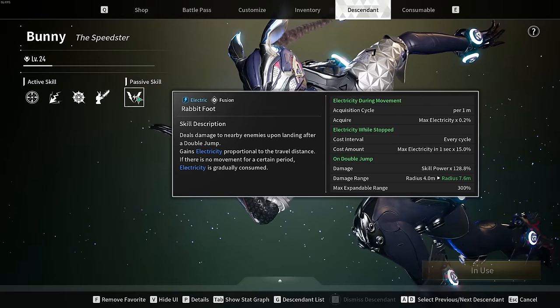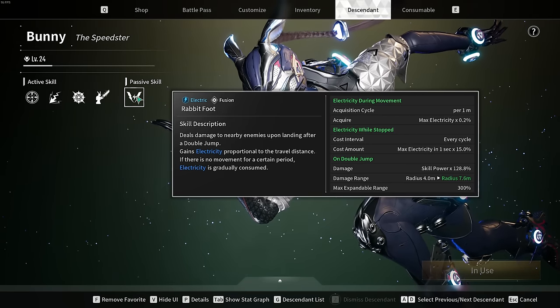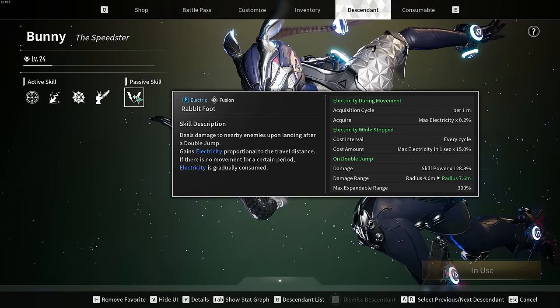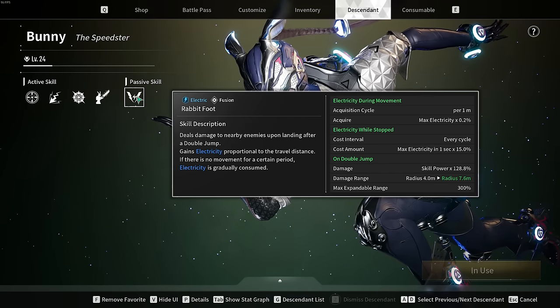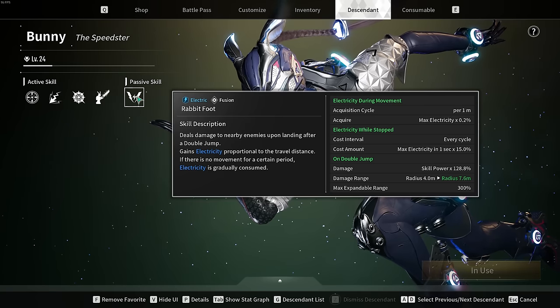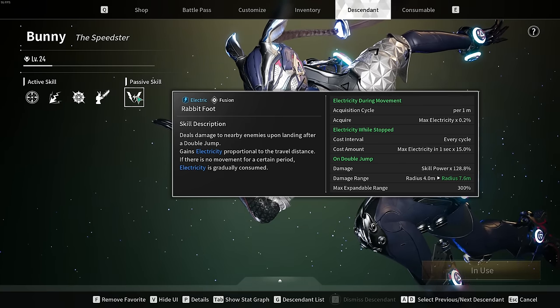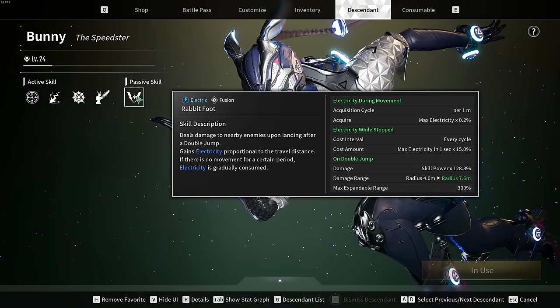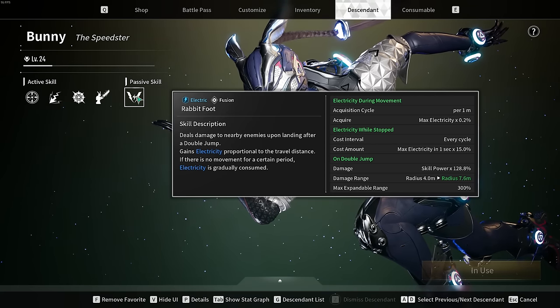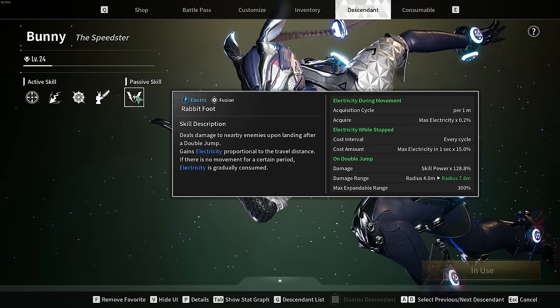The key takeaway from the passive is that Bunny gains electricity proportional to travel distance. If there's no movement for a certain period, you'll actually lose electricity. With Bunny, you should never be standing still. In my opinion, you shouldn't even use Bunny on big Colossi battles — there are better descendants for that.